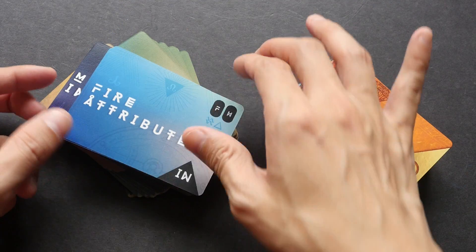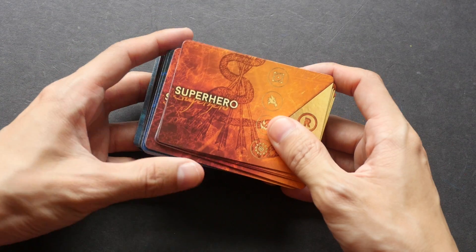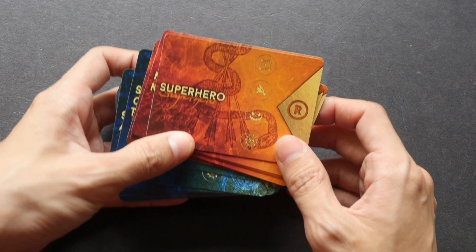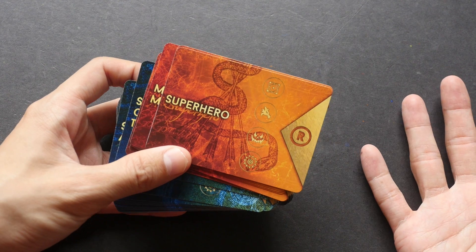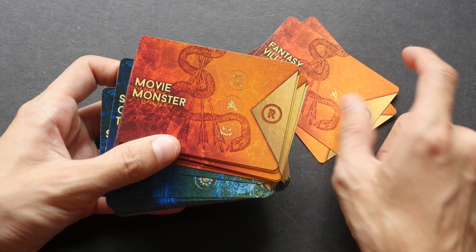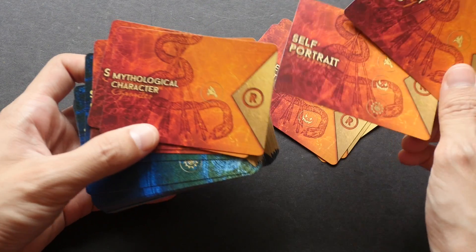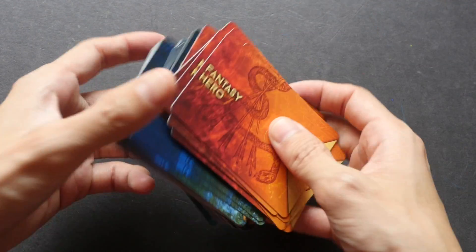The Volume 2 cards have a simpler design. There's an additional category called Reinvention — it's about reinventing an existing character. For example, you can reinvent a superhero like Batman or Superman, a fantasy villain like Loki, reinvent Godzilla, or even do a self-portrait and reinvent yourself.